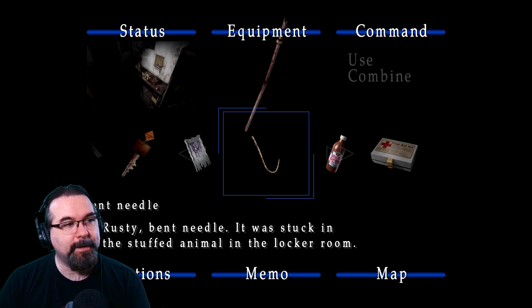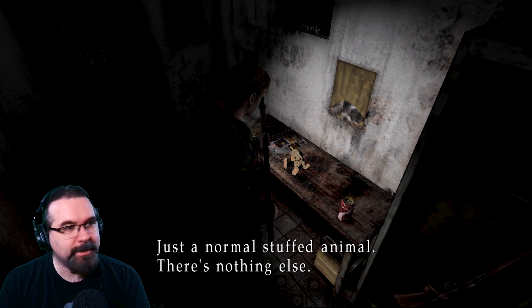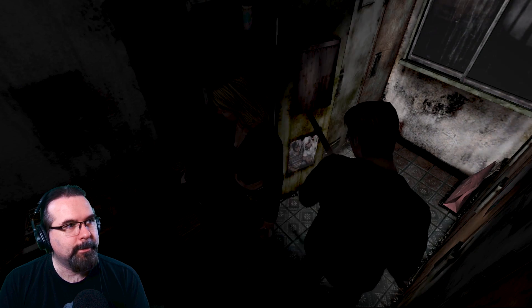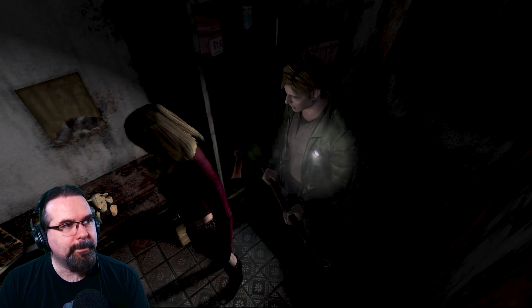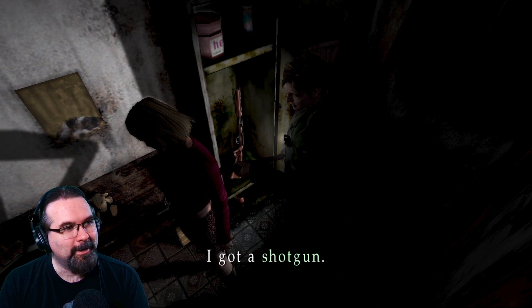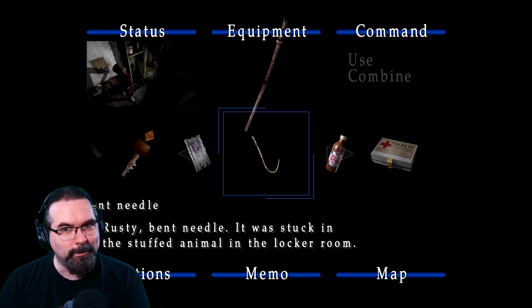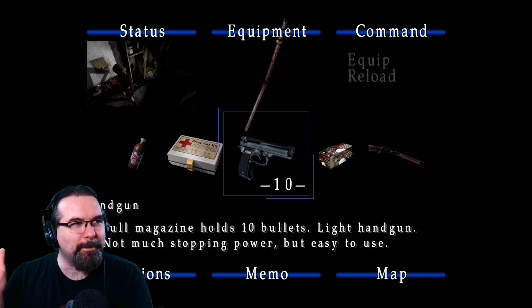We've got a rusty bent needle stuck in a stuffed animal in the locker room. Can't really use it or combine it with something yet, but like all games with puzzles, we'll find out later. It's just a normal stuffed animal, nothing else. There's something important in the locker right here — got ourselves a boomstick, a shotgun in the locker. Why there's a shotgun in the locker of a hospital — questions need to be asked, but I'm not going to ask because I got myself a shotgun.